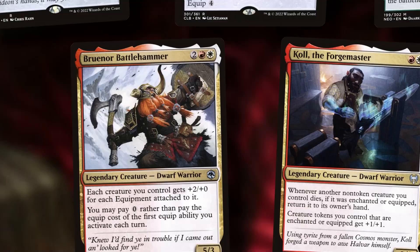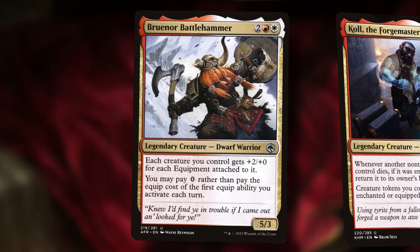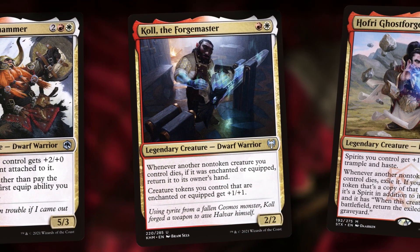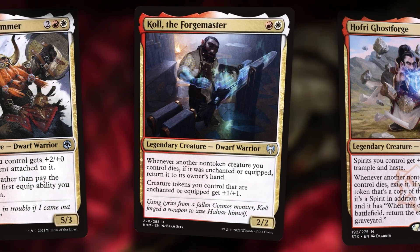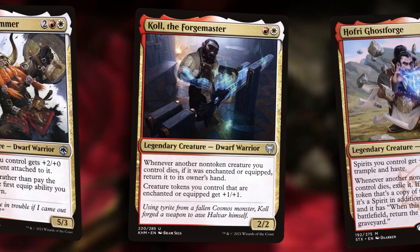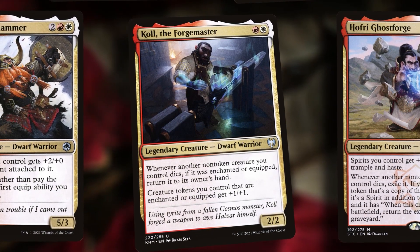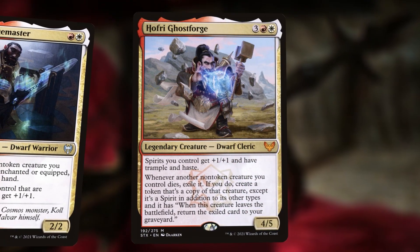We're going to include Brunor Battlehammer. Maybe if you only got seven mana, this is who you find to do that first equip for free, and then you get Aster to do multiple equips and shuffle things around. And then Cole the Forgemaster — another great way to get Rocco back into hand. We can put equipment on Rocco and now if anything happens to him, as long as it's not exiled, Rocco comes back to hand and we don't even spend a card on it. We also get to draw cards. Creature tokens you control that are enchanted or equipped get plus one plus one. And more redundancy and keeping stuff out of the graveyard is Hoffrey Ghost Forge — keeps things going, people Wrath and you come at them for a whole nother round.